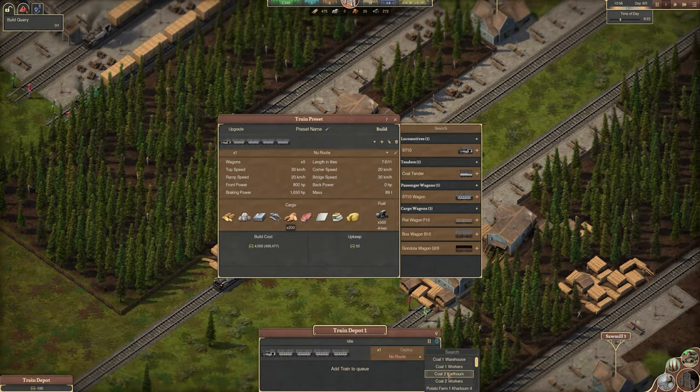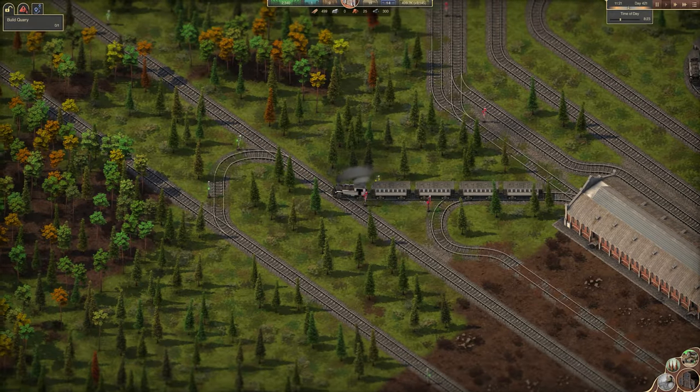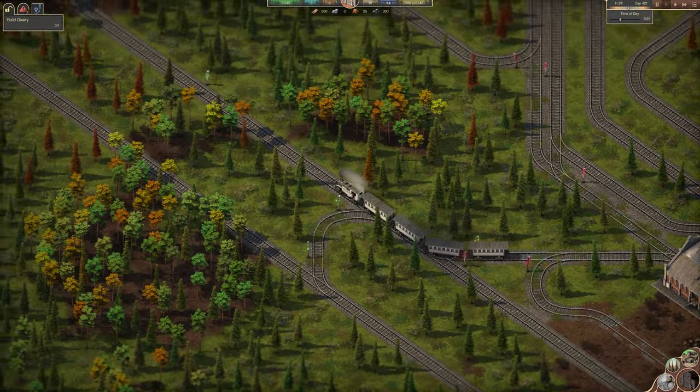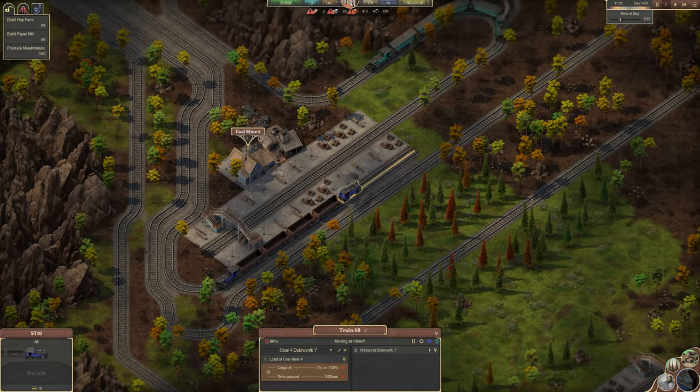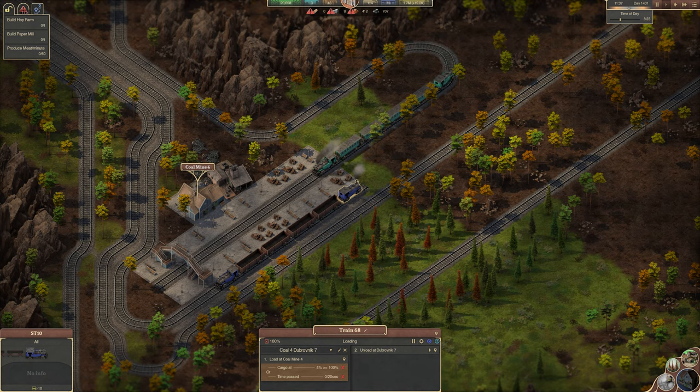You'll want to create a train for each purpose you require. For example, one for transporting workers to work from your village, one for transporting goods from a production facility like a coal mine to your warehouse, and a train to take goods to your village.